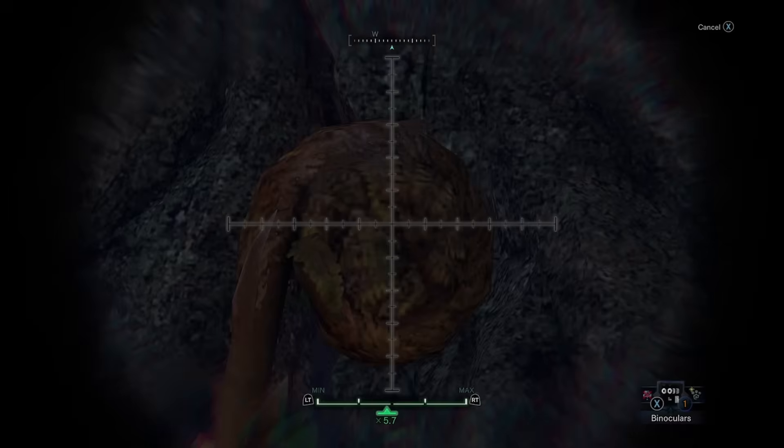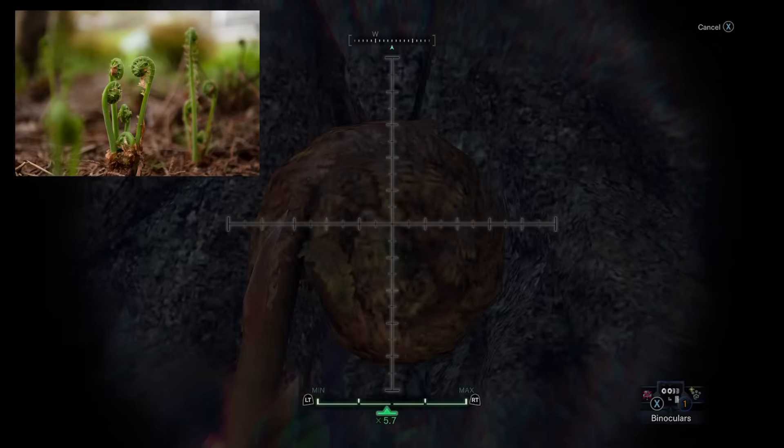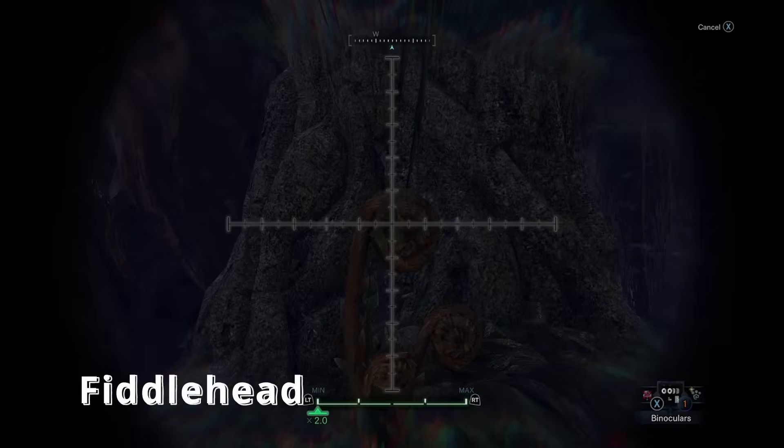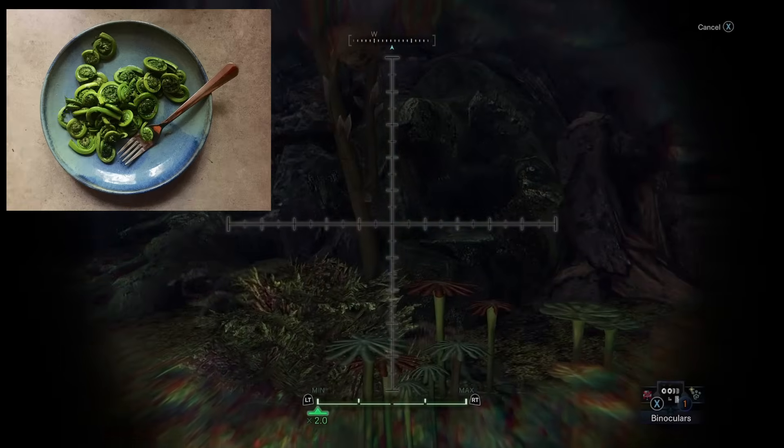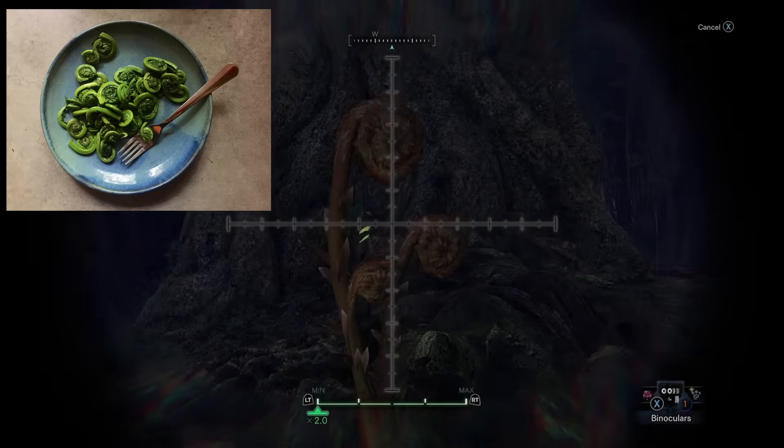This here is actually a fern, believe it or not. This is what the ferns look like before they've unfurled. It's called a fiddlehead, named because it looks like the head of a violin. There are quite a few varieties that are edible and used in cuisines from East Asia and North America.